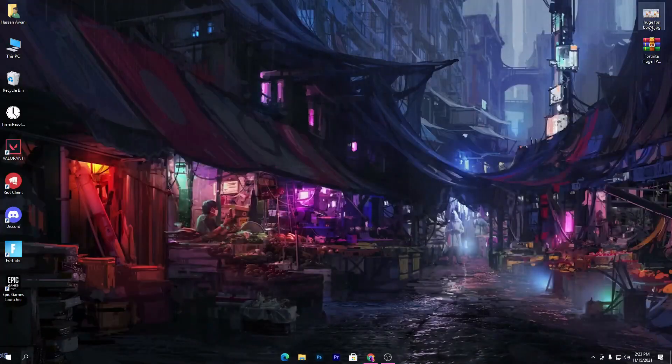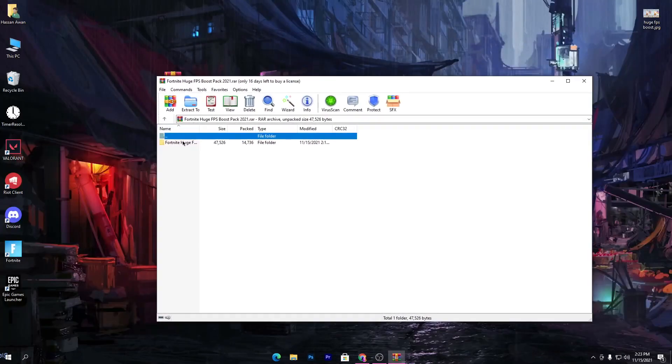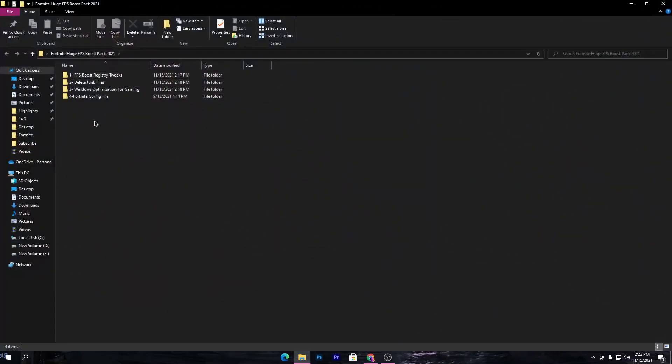Once you download it, drag and drop it onto your desktop. I have already downloaded this file on my PC. Open this zip file and drag the folder onto your desktop. Inside this folder there are a bunch of files: tweak files, delete junk, Windows optimizations, and Fortnite config settings for boosting your FPS.